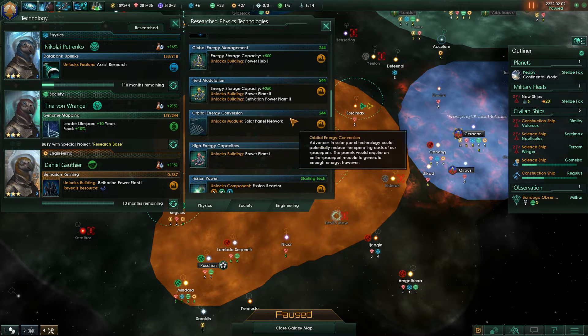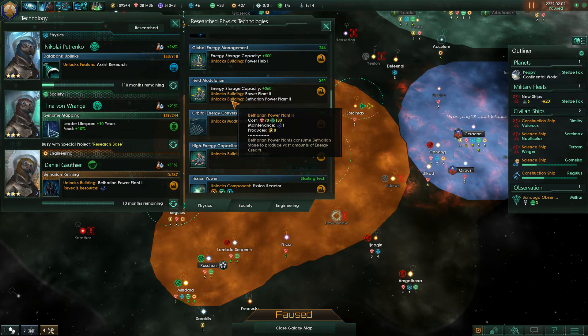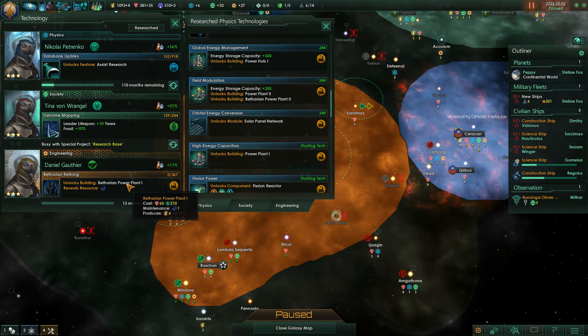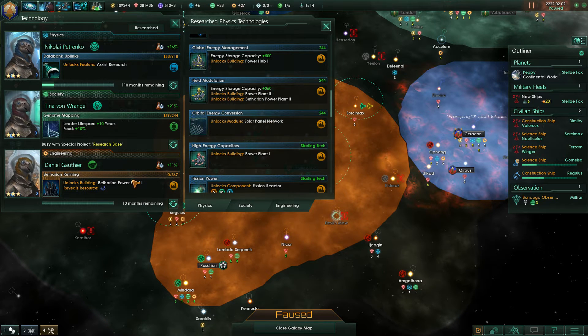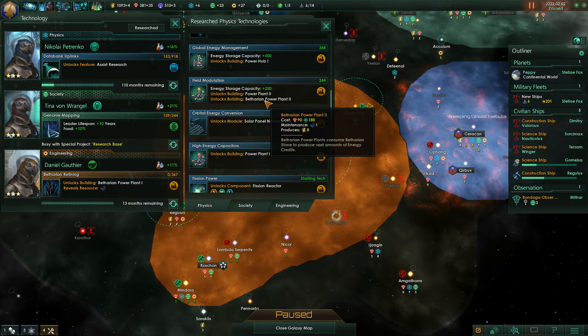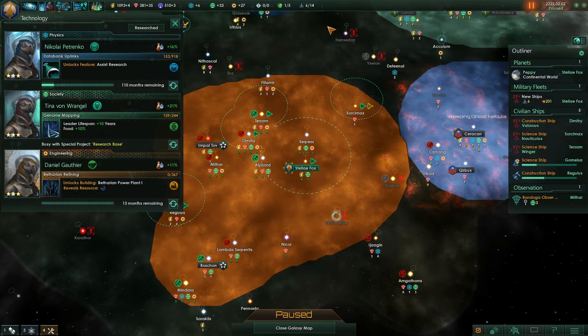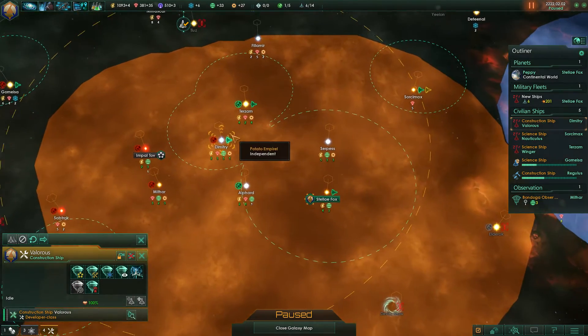We've already got the tech for the Betharian Power Plant Mark Two. So as soon as we research number one it's going to be completely redundant, because we're just going to build the second one since it's literally just an upgraded version. Costs an extra 30 minerals but gives us an extra two energy credits — better value for money. The construction ship needs to be doing something.